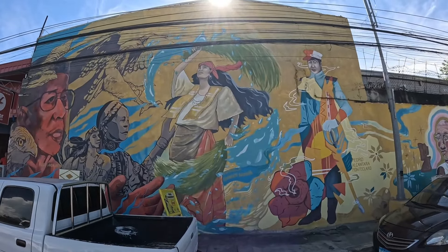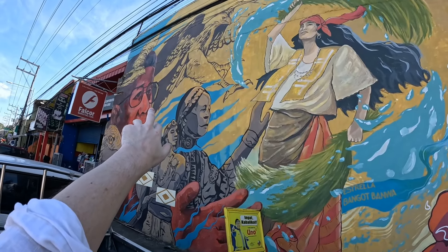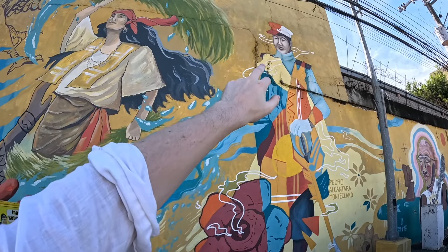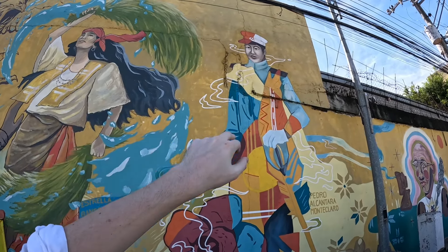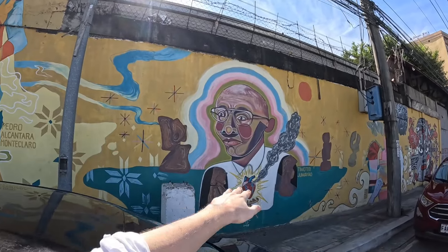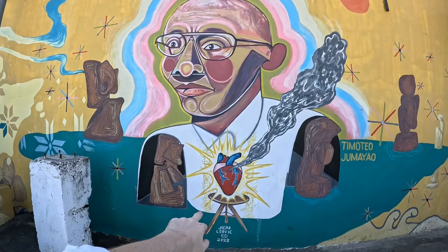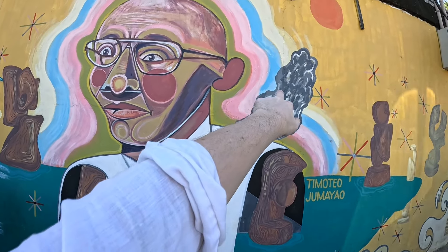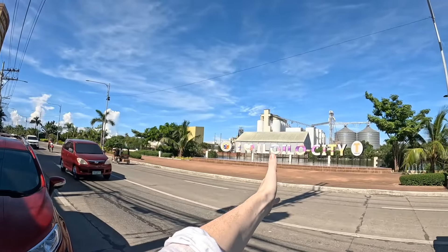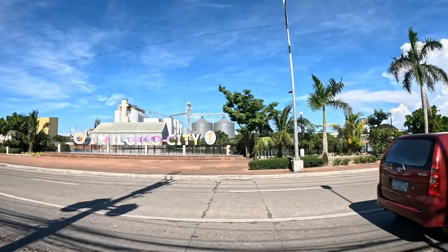Guys, there's that art up close and personal — would you look at that! The detail on that, and just the whole woman and everything. I think that's like a man with an M — it kind of looks like a Super Mario hat or something with the M. And then there's just more going on down here — this man here, and I think what's that, his heart with smoke coming out? And then more all the way down there.